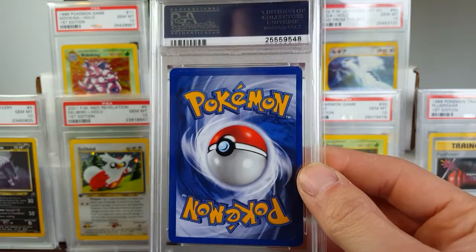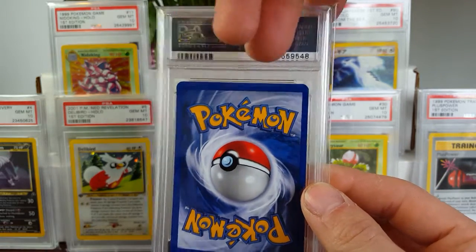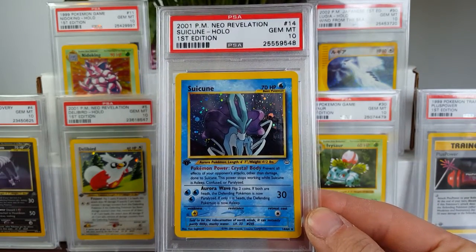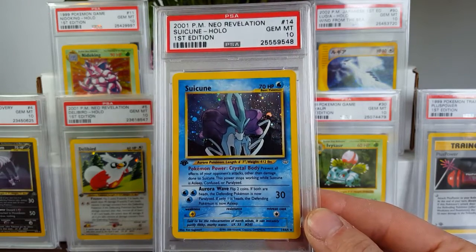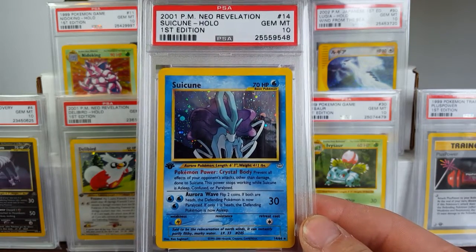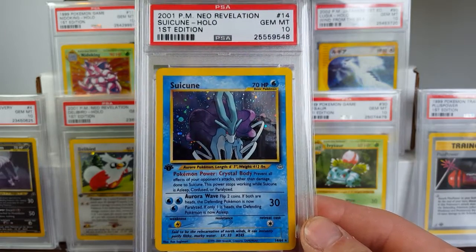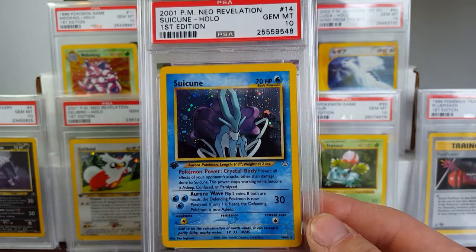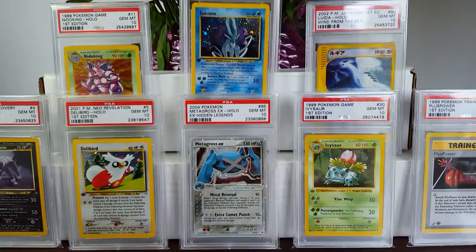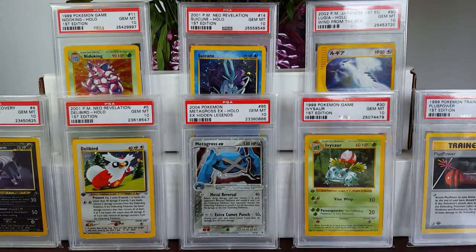This one you may have seen on my Instagram — I just recently bought it and it really hurt my wallet, but I finally got it: PSA 10 Neo Revelation Suicune. Very happy to have this card. Got it from somebody named Gotta Catch Em All off of UPCCC, the Pokemon boards forums. Really appreciate that you sold that to me and that you pulled it out of a booster box — that is awesome.